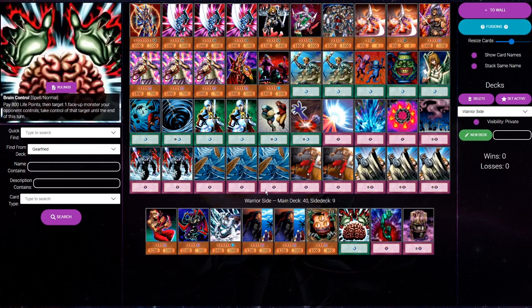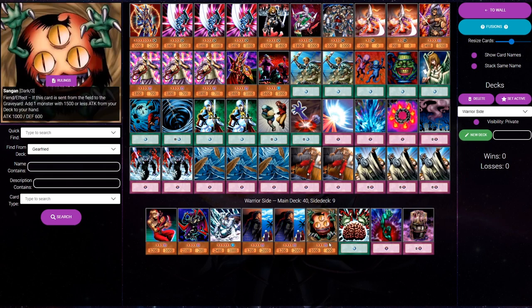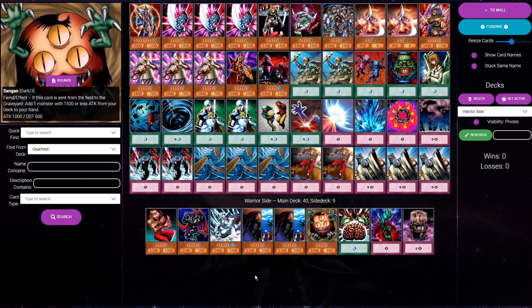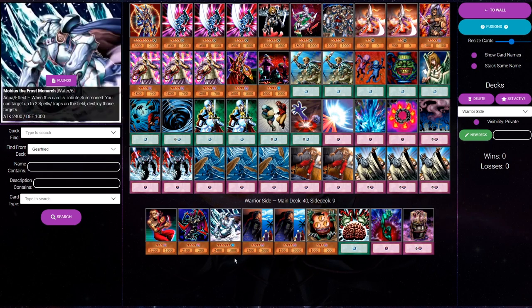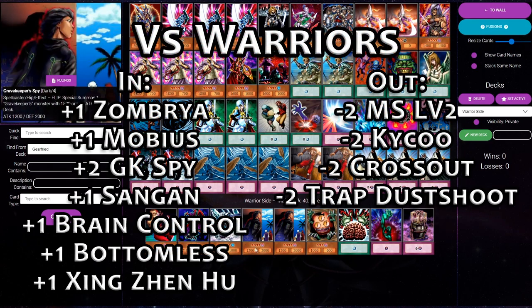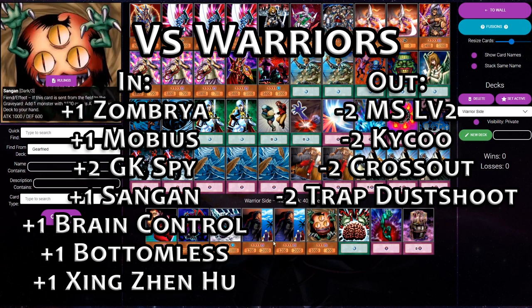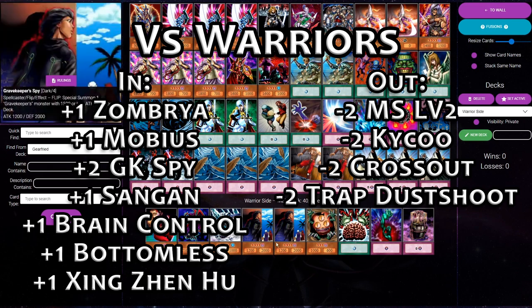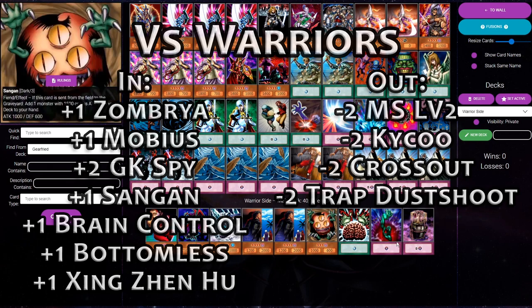Although these cards are in the side deck primarily for warriors — particularly the Spies — there is a lot of coverage in other matchups as well. I like Sangan in the goat control matchup for the same reason: they can't take it with Thousand-Eyes Restrict profitably, and they can't Sakuretsu it profitably. Jinzo can come in versus burn. The Spies and Bottomless come in versus other aggro decks. Mobius comes in versus burn and versus Rescue Cat. That leaves us six cards remaining to cover the other matchups.